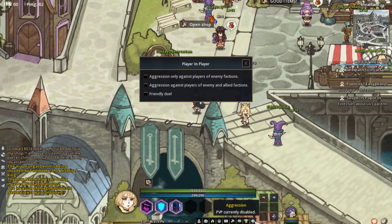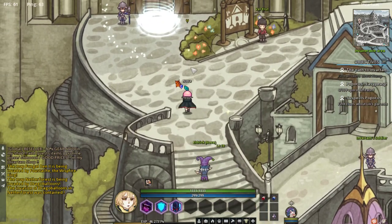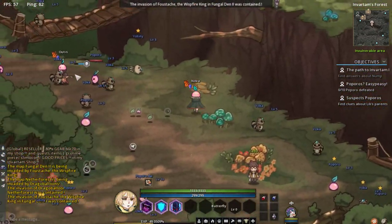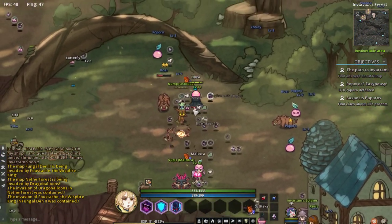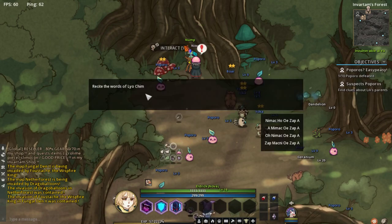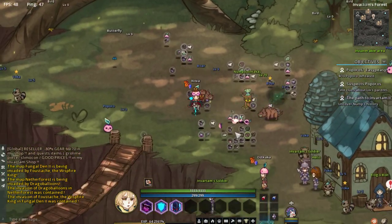I also want to show you something about PvP. If you click Open PvP, you can change your settings: aggression to only enemy factions, aggression to your own faction, or friendly duels. Don't select any of them — that way you kind of stay out of PvP. People can still attack you if they have their settings set to enemy or same faction, but it will prevent you from accidentally attacking them with your pets and stuff. So we want to make a beeline right to Nump.